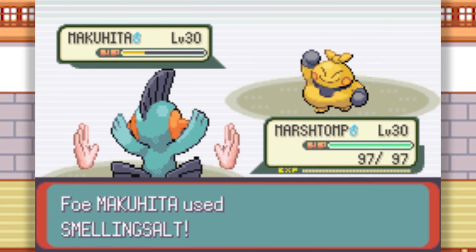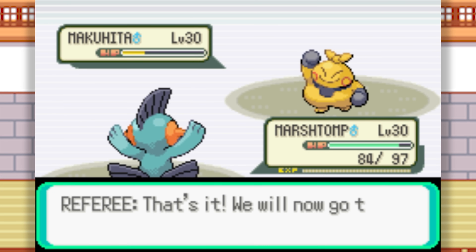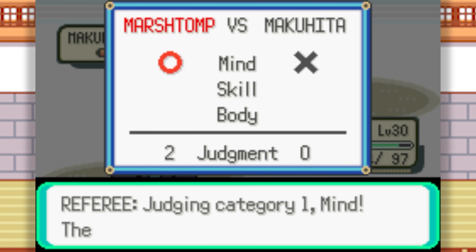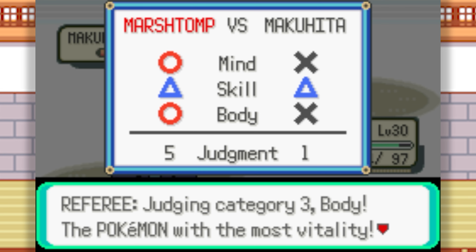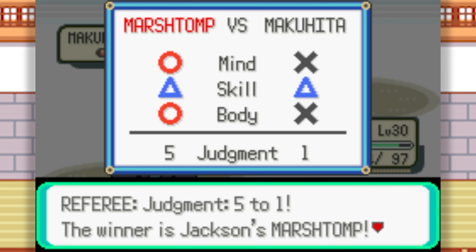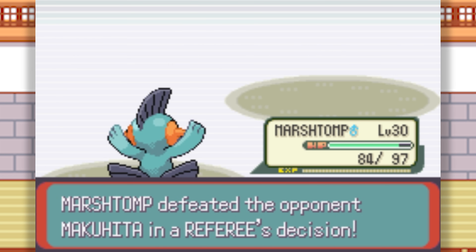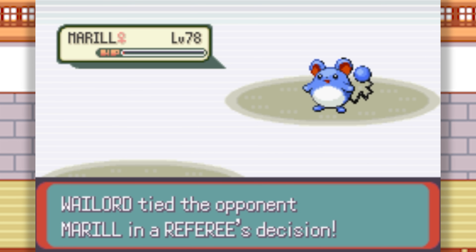The other big difference is that after three turns have passed, if no Pokemon has been knocked out, a judging will occur. Pokemon are judged by three criteria: Mind, meaning how many offensive moves it used; Body, its remaining HP; and Skill, how many moves it actually landed. The loser of this judging will be knocked out regardless of its remaining HP. If it's a tie, both Pokemon are knocked out.